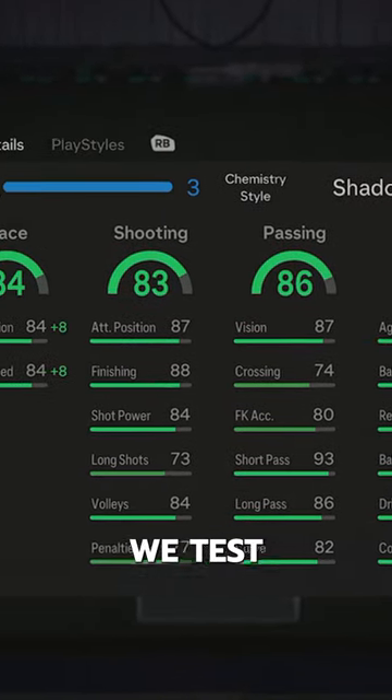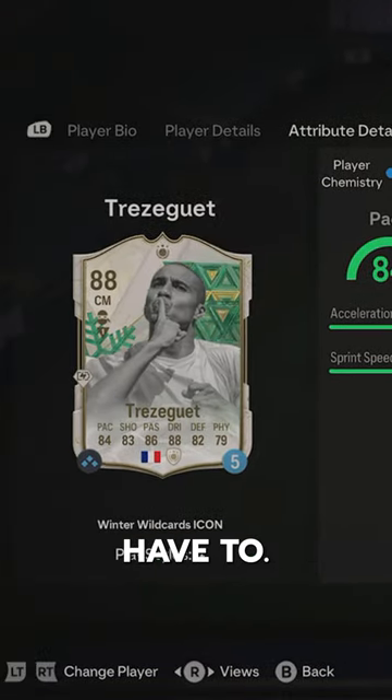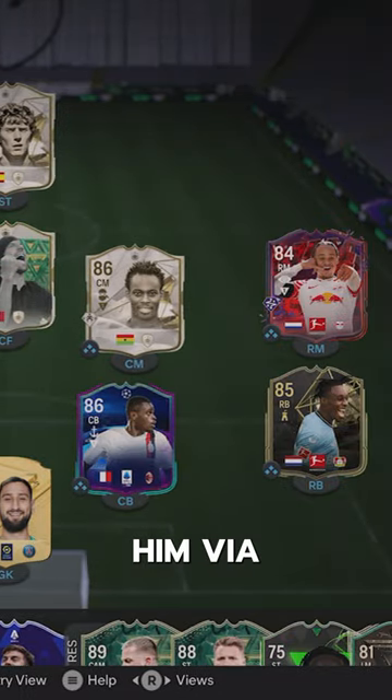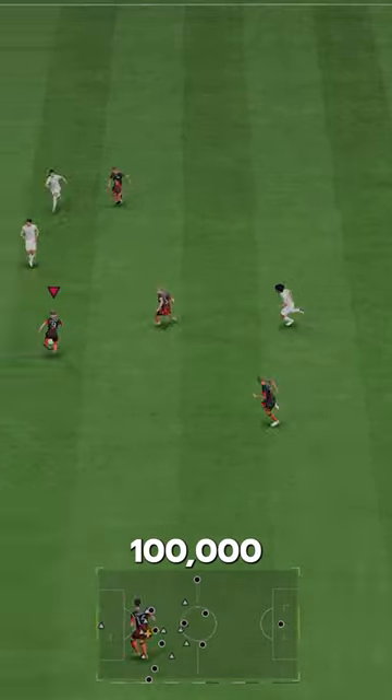Welcome to Baller or Bust, where we test FIFA cards so you don't have to. We've got Winter Wild Cards icon Trazeget. We acquired him via SBC for 100,000 coins.